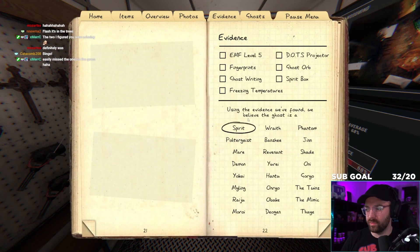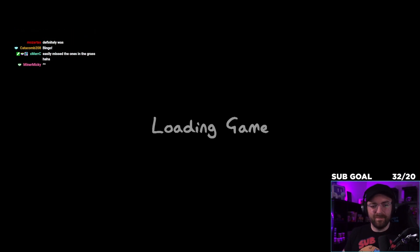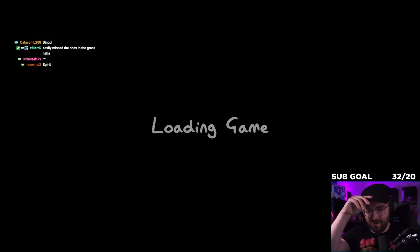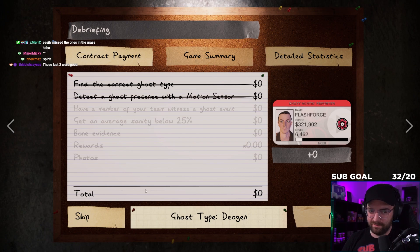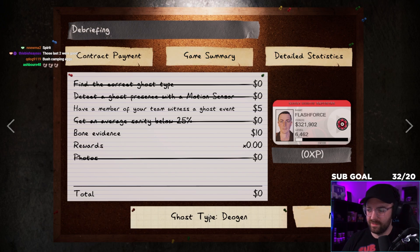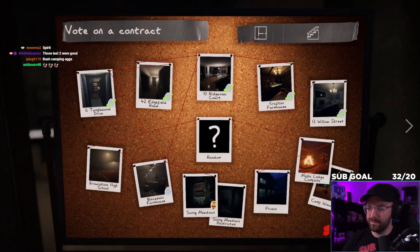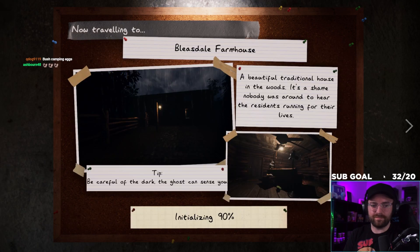Super active ghost but — unreal. Easily missed the ones in the grass, yeah. The one blended into the damn tree. Welcome back — the last two by the tree were really good callouts. One more map — this is it, Bleasdale. We're almost done, we're so close.